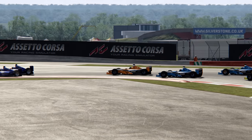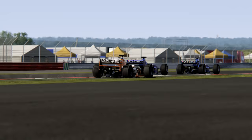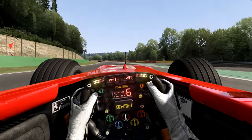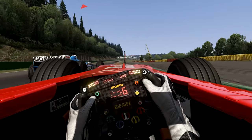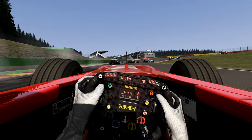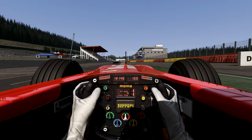Au niveau des sensations de vitesse, que ce soit la caméra arceau excentrée ou la vue première personne, on s'y retrouve vraiment. Dans la caméra embarquée, on a un volant semblable à celui que proposait la Ferrari de l'époque. Si vous prenez le skin Ferrari, vous verrez le volant Ferrari d'époque. Les LED sont bien visibles. La voiture a tendance à être vraiment très très bonne en adhérence et en grip aérodynamique.